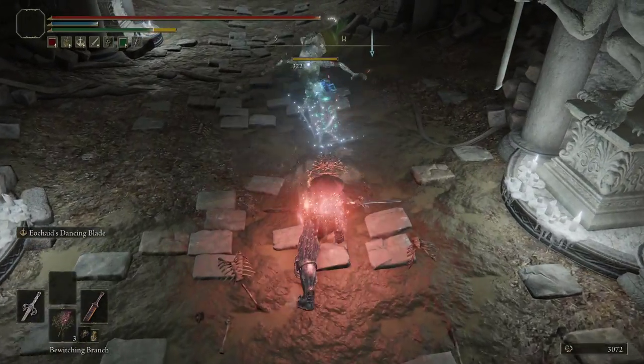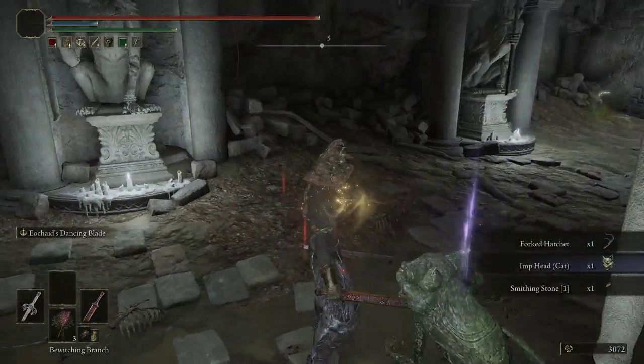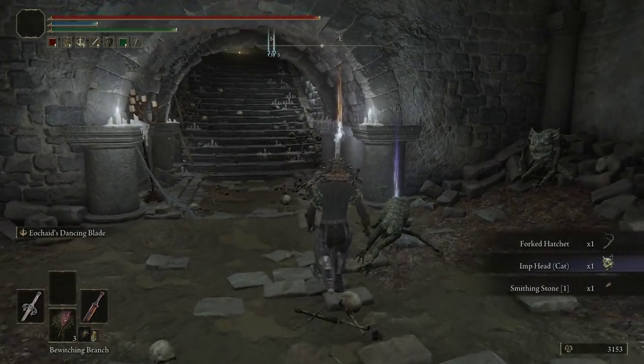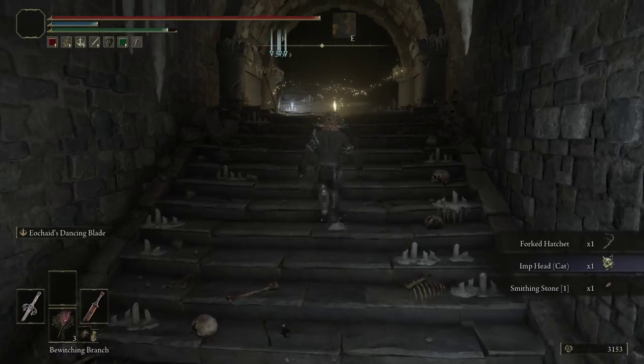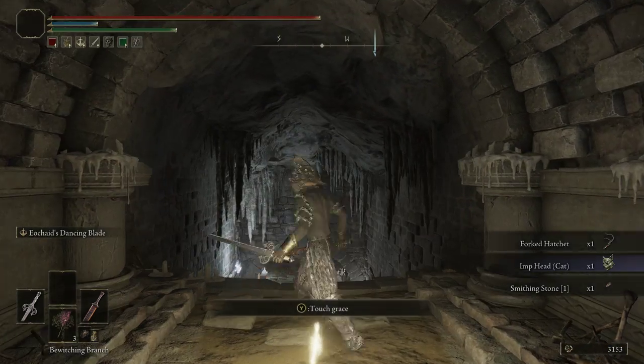They also drop a helmet — the cat helmet and the Forked Hatchet as well, as you can see. And if you don't get it from them, you can just walk right up here and rest at the grace and try again. And that's how you get that.